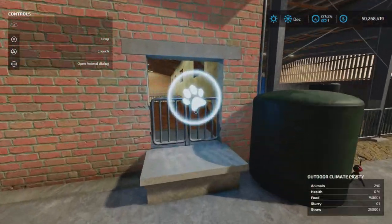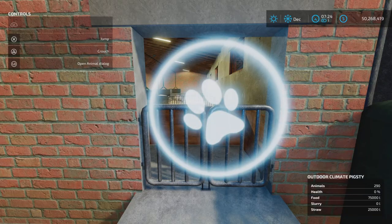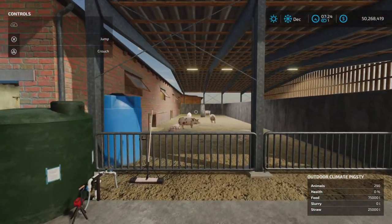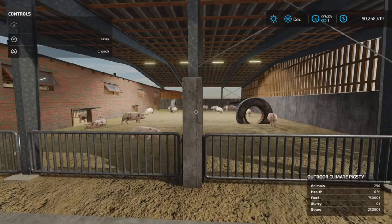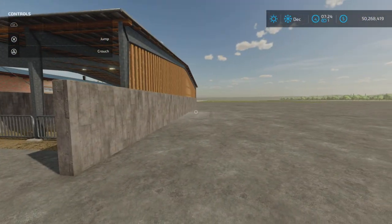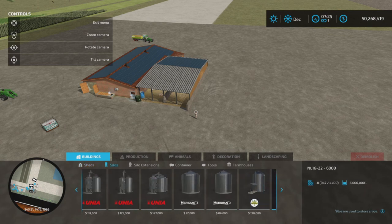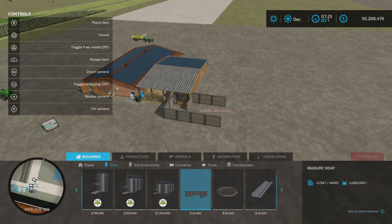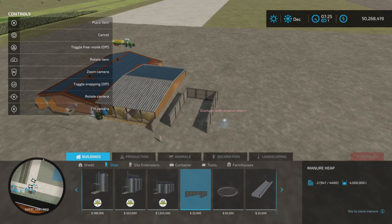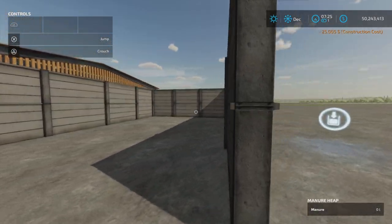Slurry output is here. Our animal dialogue is here — 290 pigs. We have an open area here where you can see the pigs playing around and so forth. We're going to have to put a manure pen here to make sure that the manure will be collected.